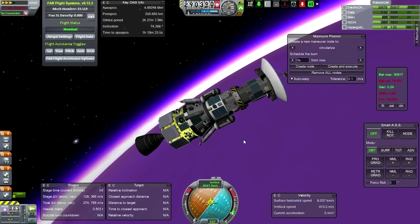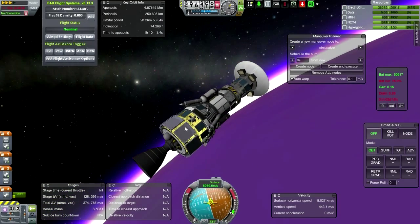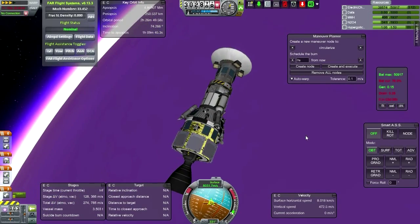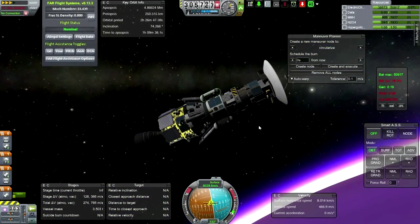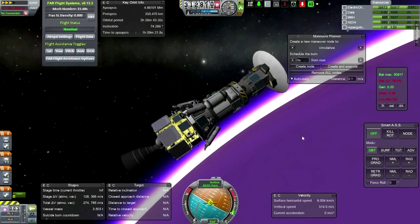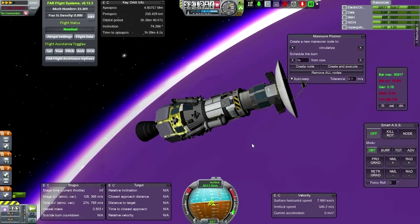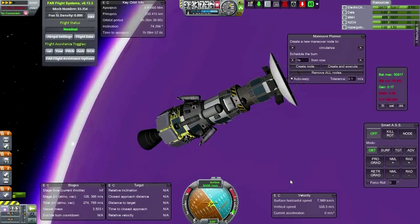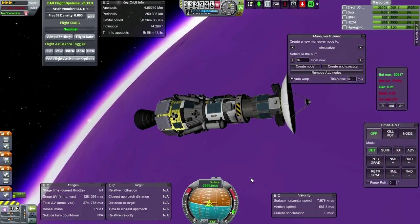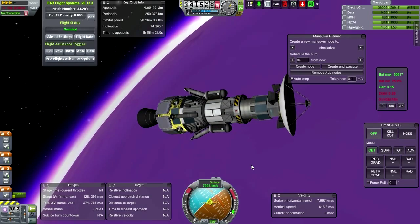It would be a little bit lighter if I could ditch the service module, but on our final descent I'm still thinking that the heat is going to be very high, in which case I want this to be around to suffer that heat. These lander legs might end up exploding — I'm anticipating that. Frankly, if everything up till here explodes, I would still consider it a success. We're still good as long as we've got the electric charge up here. We've even got solar panels remaining, and of course we've got the all-important dish and the experiments. We didn't put any experiments below this line, so all of this can explode and we will still be fine.